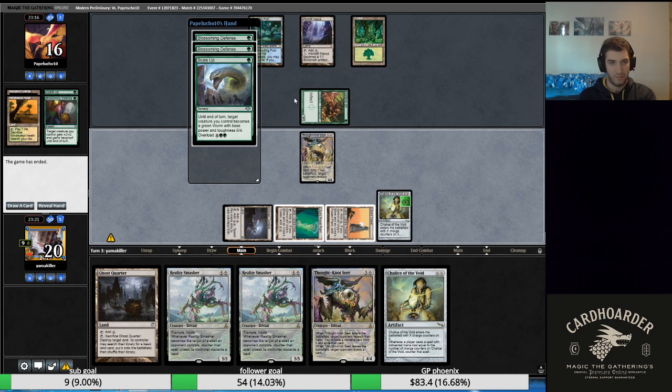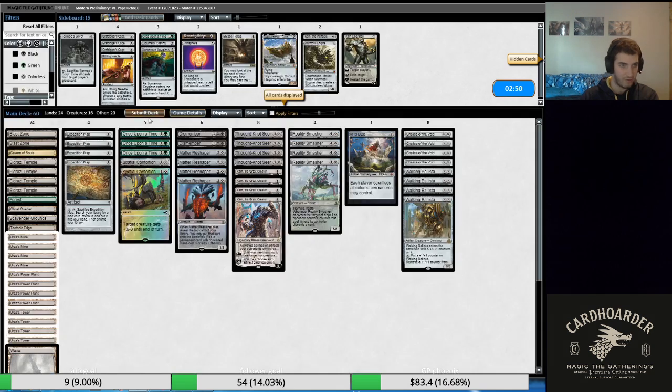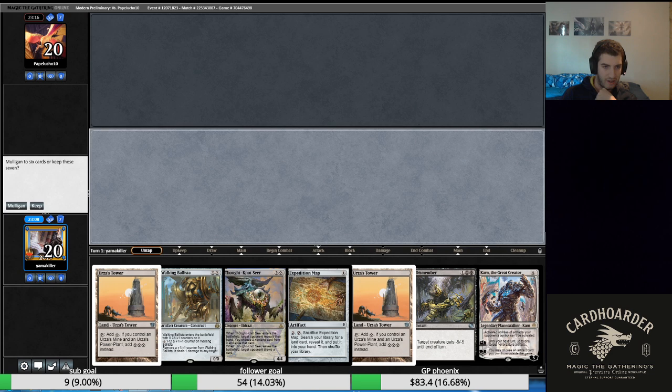We needed to draw a removal spell — Dismember, Spatial Contortion, Mattery Shaper — or Ballista. We had eight outs, or actually twelve outs to draw towards, but we did not hit any of them. We're just going to run it back. Our hand was good, their hand was better. If we were on the play we win, but we're on the draw because we won game one — that's just life. Sometimes you don't really have a decision tree; you just keep the hand and that happens to you.